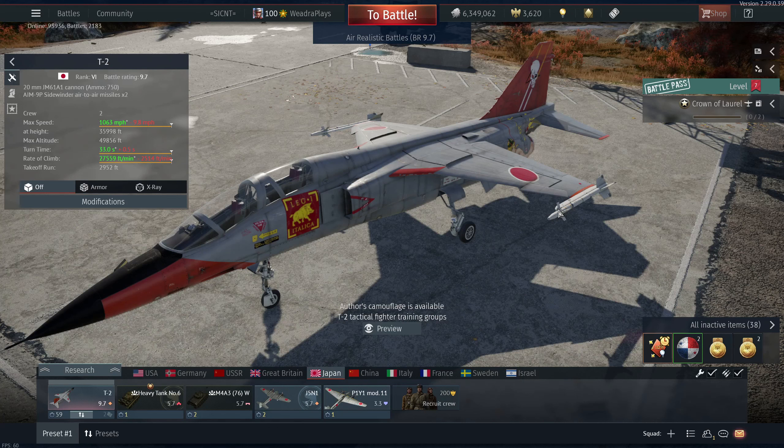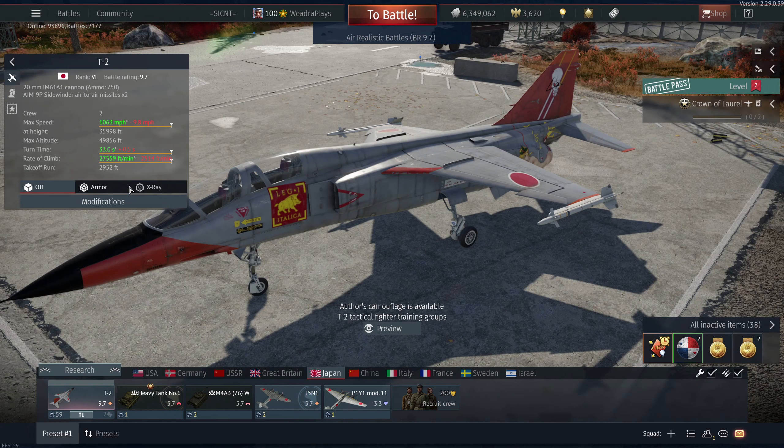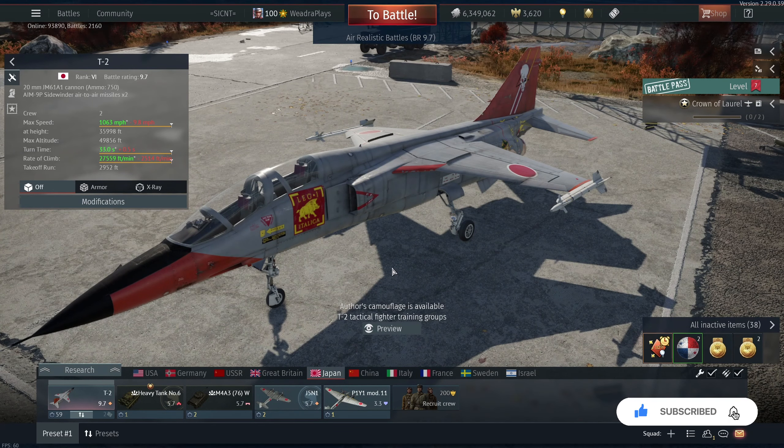What is up my dudes and welcome back to the channel. Today I'm going to be bringing you guys the T2 — battle rating 9.7, rank 6 Japanese, technically a trainer jet, but for the purposes of War Thunder it's like an air interceptor fighter type deal. It has a pulse Doppler radar which is very nice, but there are a few things I have to say about this plane and BR bracket before I dive further in.